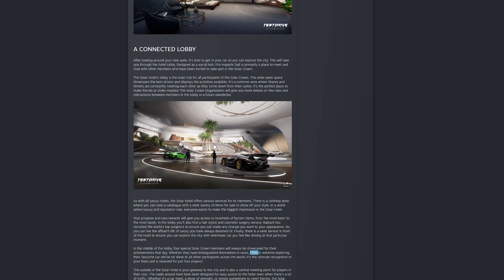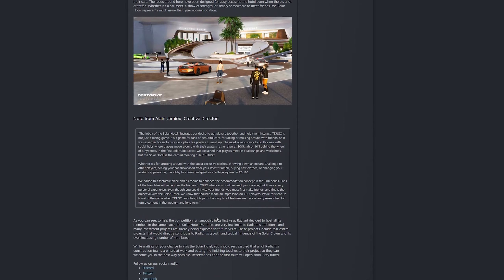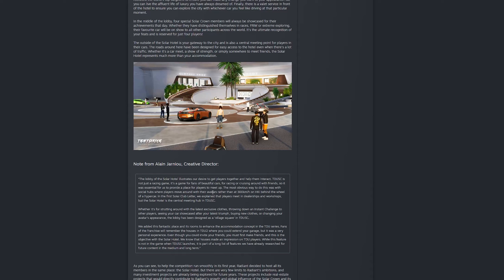Not all the hotel offers is visible yet, but there is a clothes store in the building, which is great, though I kind of hope there are more to discover out in the main map too. There's also a hairdresser and plastic surgeon confirmed returning from TDU2, which were some fun little features. That's also going to be in the hotel lobby in a beauty salon section. There's also a valet service at the front of the hotel, so you basically just pull up — pretty cool.